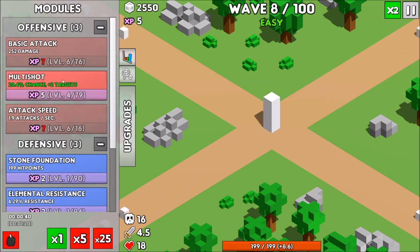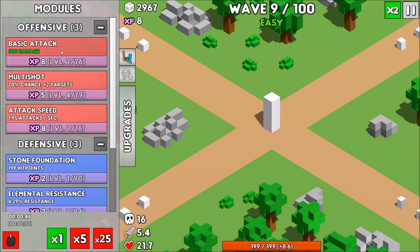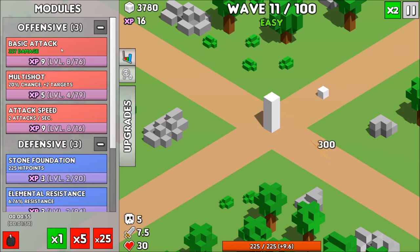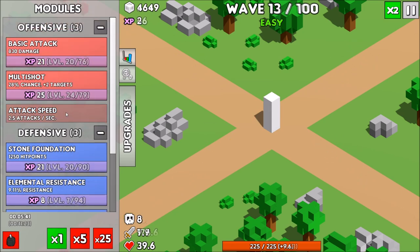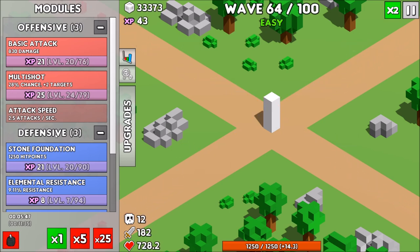For example, you start off with just a basic attack and upgrade that as you play your run. You might unlock a module that provides regeneration, or one called Nature's Touch — whenever you attack someone it does a little bit of damage but also heals your tower for a small amount. You can only equip so many of these modules. Right now I've got basic attack, multi-shot, and attack speed on the offensive side, stone foundation, elemental resistance, and basic regeneration on the defensive side.